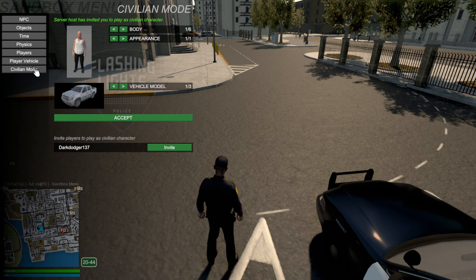It then gives you the option to select the pad of your choosing. We have a total of six pads as of right now. More pads and more appearances will be added later down the line, but the devs said they weren't ready for this update. Each pad has one default appearance and a total of three vehicle options to choose from as a civilian.